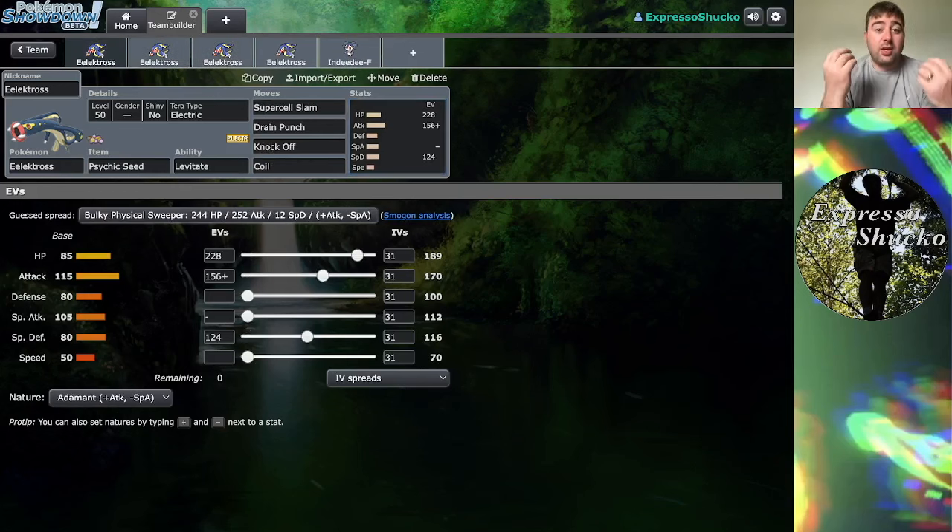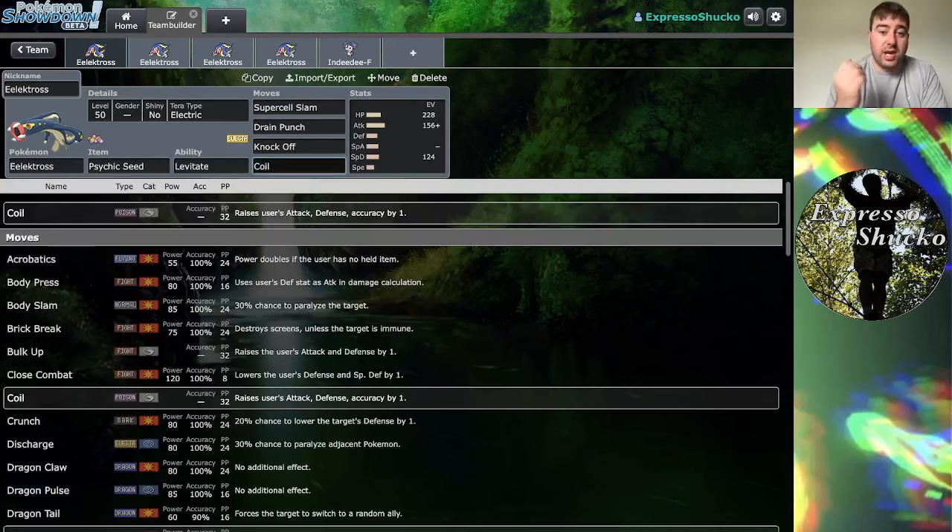The first set is a physical Coil set. Coil raises your attack, defense, and accuracy one stage. Because you're getting an accuracy boost, this might be one of the few times where Super Cell Slam is better than Wild Charge objectively. Super Cell Slam does take half your HP if you miss or your opponent switches in a Ground-type or goes for Protect. But if you're not too worried about your opponent switching — or if you have a partner with Soak, which turns your opponent's typing into Water — you could go for Super Cell Slam after a Coil boost with the plus-one accuracy.